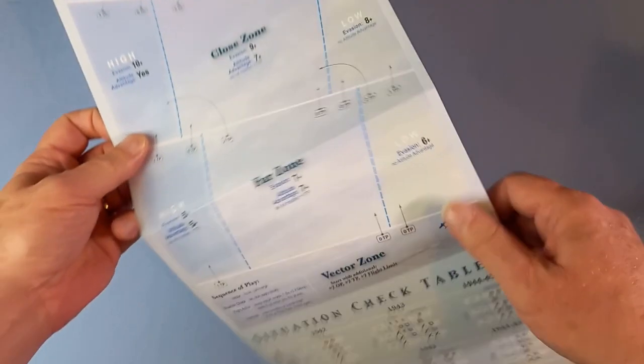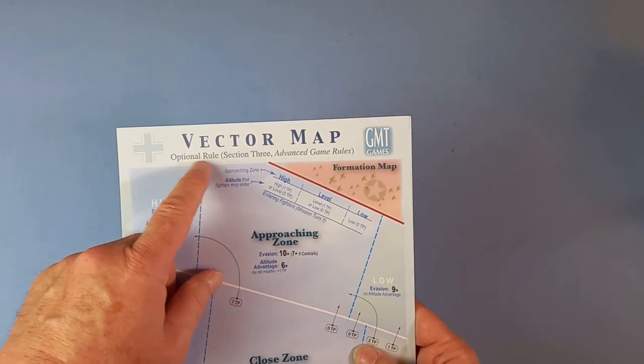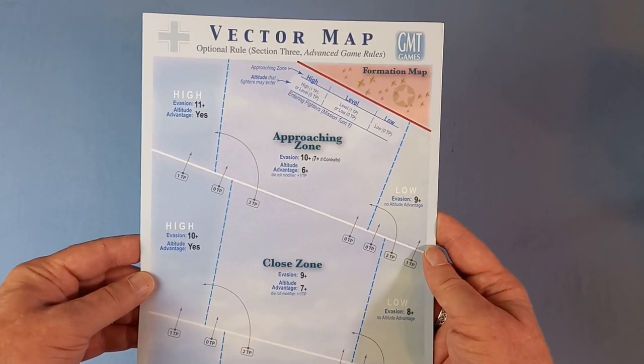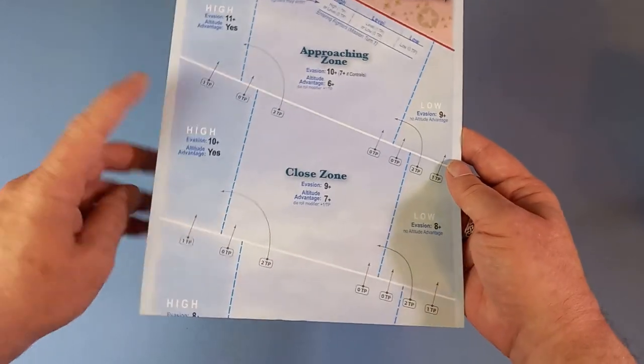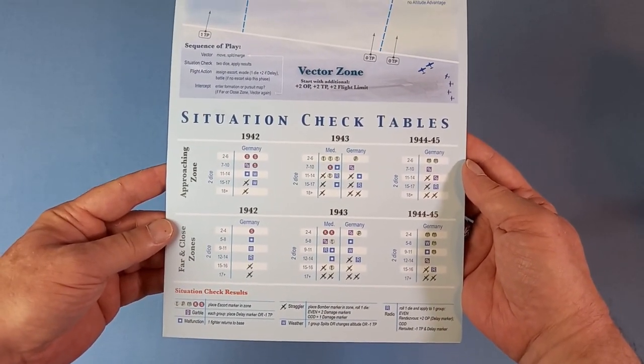Here's another similar thing called the vector map - it's another bifold, so it'll go along the side of the map. But this is for optional rules. I haven't got a clue what this means yet. On the other side: situation check tables.